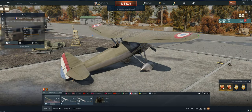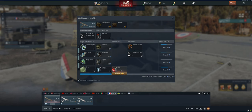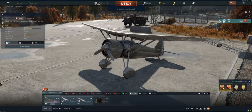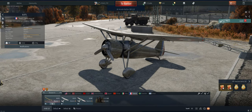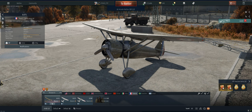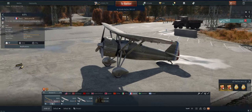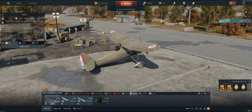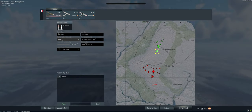Hey guys, welcome back to the channel. Boogie here, getting ready to take out the French D.371 in Air Arcade — essentially just trying to spade it right now, got probably four mods left. Running a little 1.5x booster to hurry things up. Things to know about this plane: it's 1.0, not going to be great, but it does have four machine guns — four 7.5s. We're going to use the stealth ammo; it's always the best once you get used to it. Gun targeting distance — you should really use 800 every time.